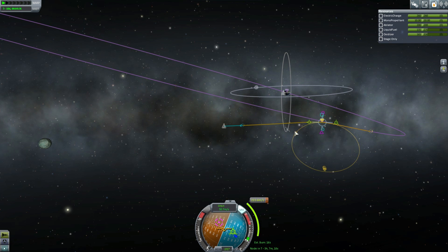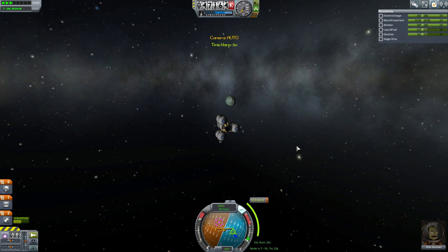We know where the maneuver is, we know when it's going to happen, we just need to time accelerate to it. Let's cross into the sphere of influence — watch the nav ball for the switch, it'll flick. Now we're falling towards Minmus instead of away from Kerbin.